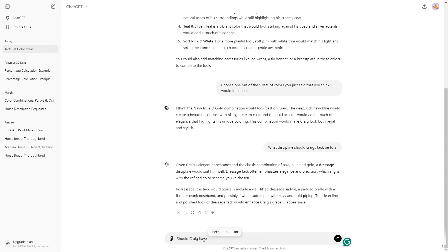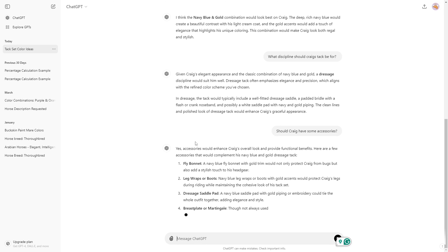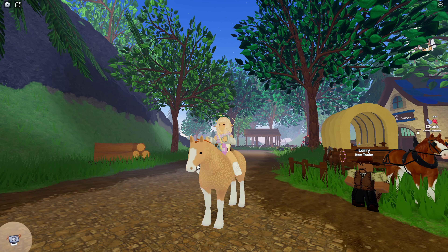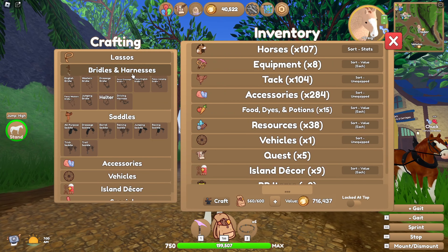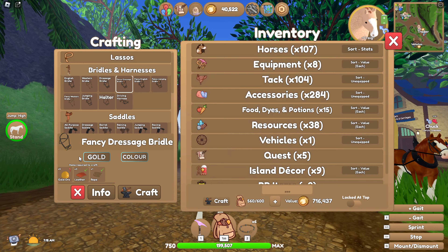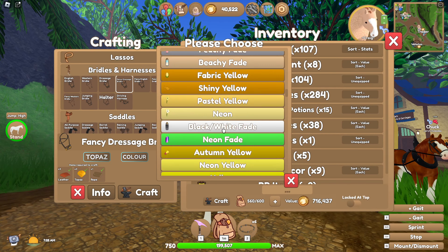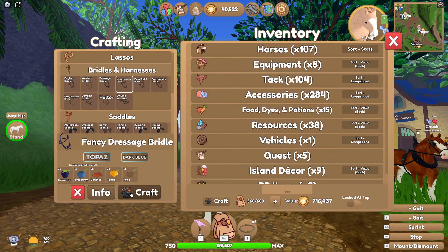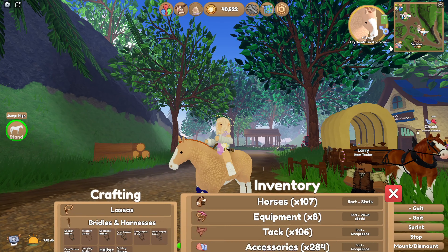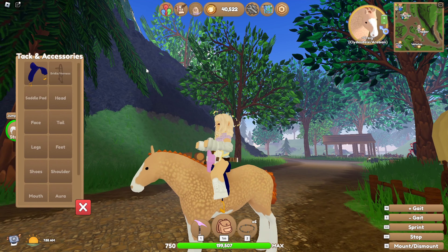I'll ask if Craig should have some accessories — yes he should. We'll do leg wraps. It puts in some options, but I doubt it's going to know all the specific things we have in Wild Horse Islands since they're not very realistic. Let's finish up what we have so far and add accessories as the last touch. We are back here with Mr. Craig and we are going to start crafting his stuff. I already bought the materials, so we should be good. It said gold but in this game gold doesn't look very shiny, so I'm using topaz to give it more of a gold feel, and then a dark navy blue. That looks actually really cool.